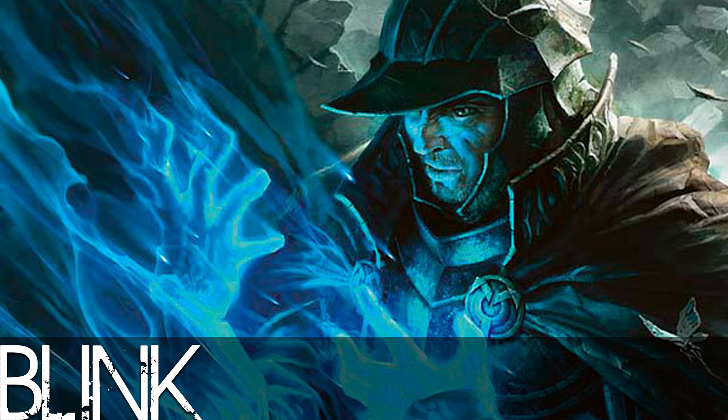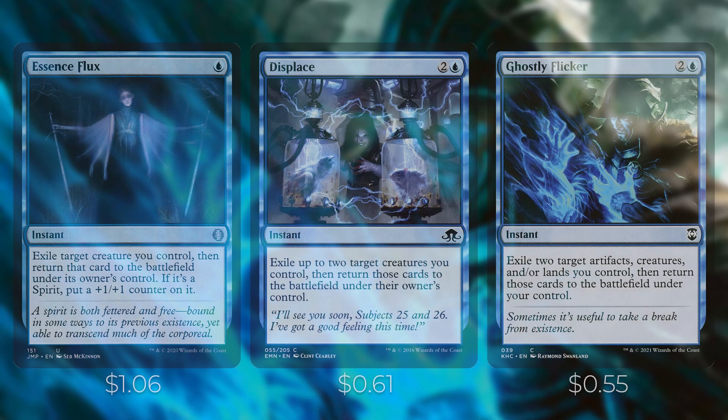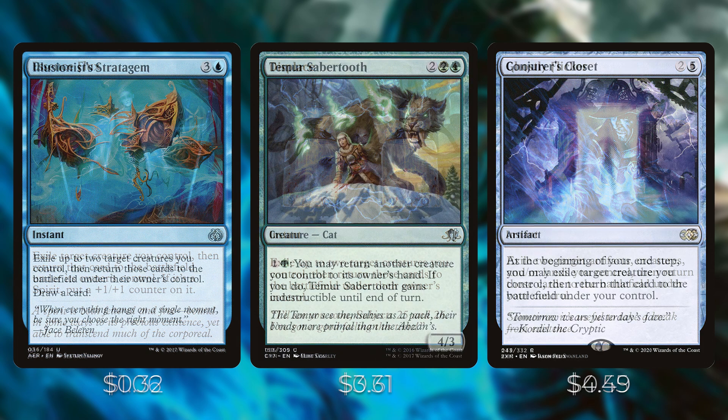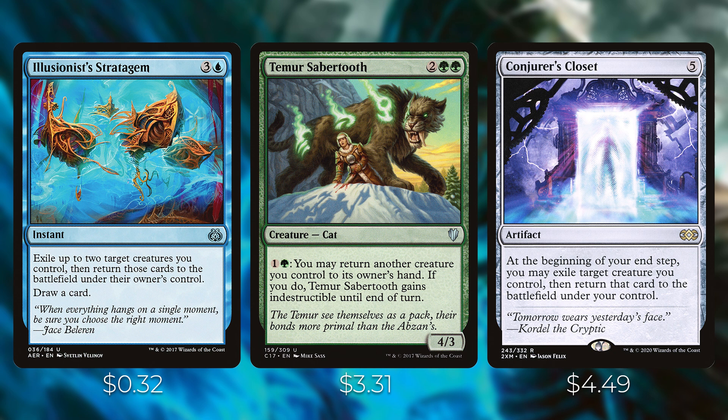Next, let's go over all the ways to blink our ETB creatures and get additional value, as well as doubling up Lonis triggers. Essence Flux — exile a creature you control, then return it to the battlefield; if it's a Spirit, put a +1/+1 counter on it. Displace — exile up to two target creatures you control, then return them to the battlefield. Ghostly Flicker does the same but can also target artifacts and lands. Illusionist's Stratagem costs one extra mana but also draws a card, so it replaces itself.